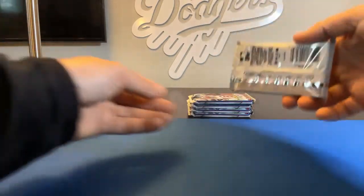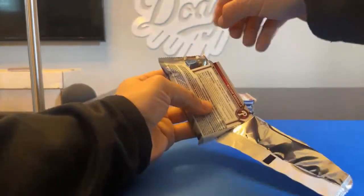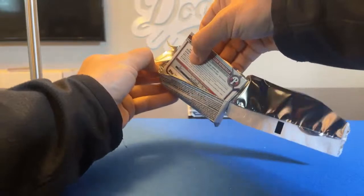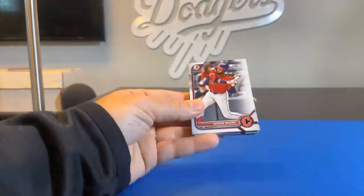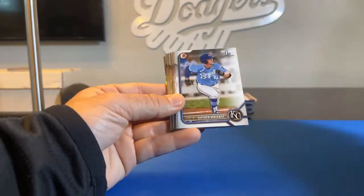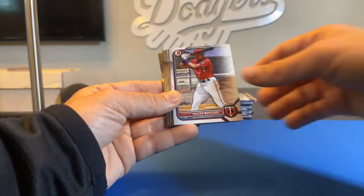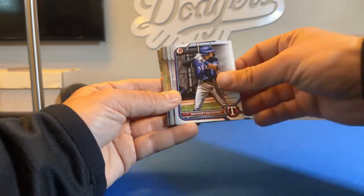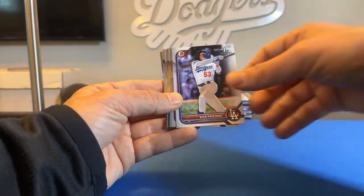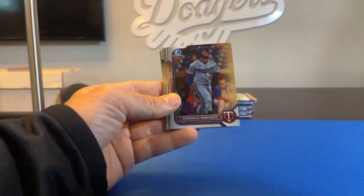Halfway home — five packs left. We should still have three more black and whites, and nothing numbered yet, so hopefully we get something numbered at least. George Valera. Caden Wallace, First Bowman. Yasser Mercedes. Landon Sims, First Bowman. Anthony Gutierrez. Alex Freeland, First Bowman. There's a Bowman Chrome — Emmanuel Rodriguez for the Twins, going to Therion.